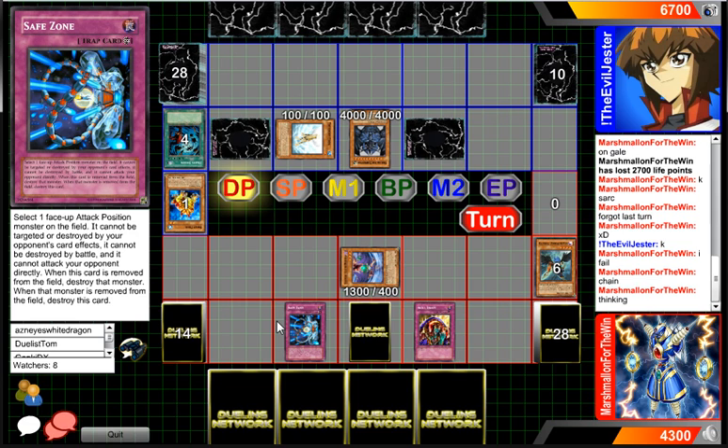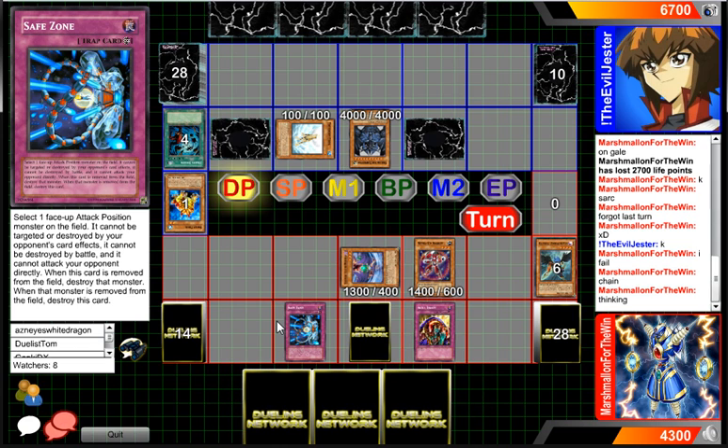But if he gets rid of Skill Drain, most likely something's gonna come out and get rid of Uriah. I think our player in the red is possibly setting up for another Safe Zone, and once he has Safe Zone plus Uriah he should be pretty good on the field — especially with such high attack. Basically if he has 5,000 attack — technically you could get Uriah up to like 11,000 or 12,000 attack. If you got it up to 11,000 attack you'd just be able to attack through anything.